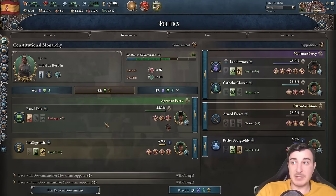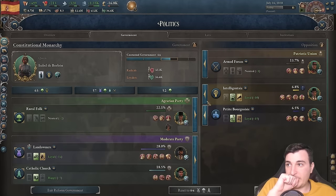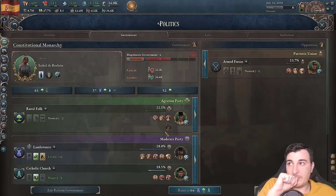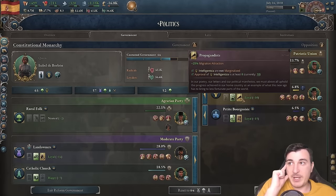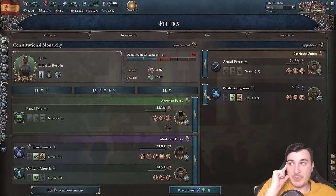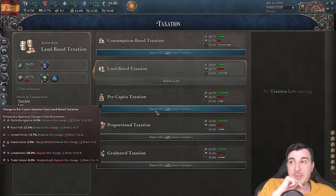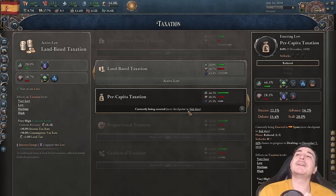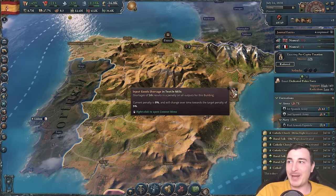Rural folk have a lot of power in the current government composition. I want to get more parties in because each additional party gives more bonuses — migration attraction, research bonuses, and so on. Look at how many more legislations we now have access to. Capital taxation — please, I need capital taxation. My economy is suffering right now. Coal is a penalty and silk shortage is to be expected.